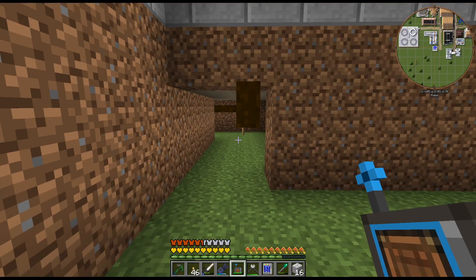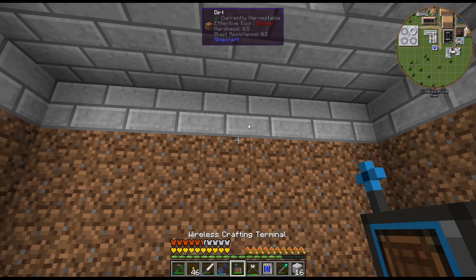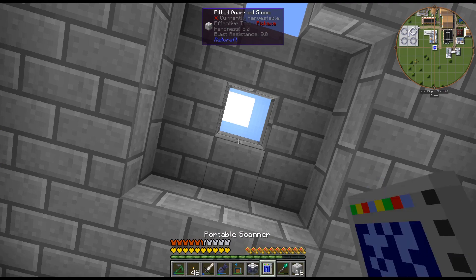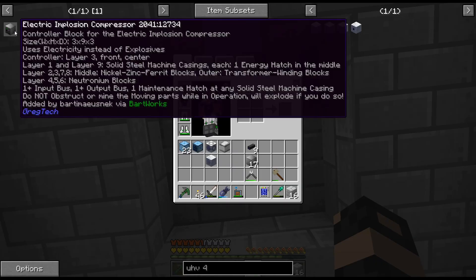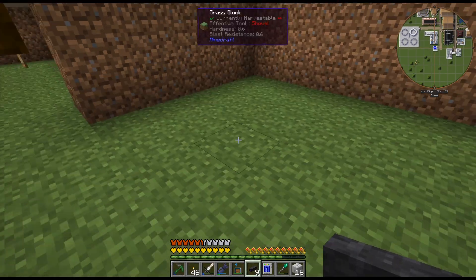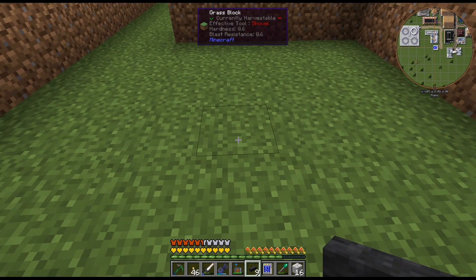I still have quite a bit to do — the neutronium blocks I've been putting off because I needed to set up the old implosion compressor again. The UEV energy hatch is so easy to craft up. That's going to go there, because it says one energy hatch in the middle, and let's just have it directly underneath — that would be the center.